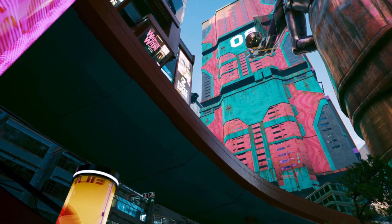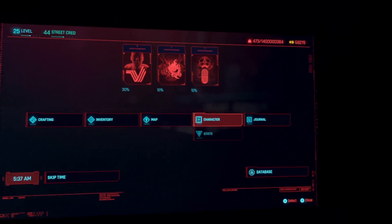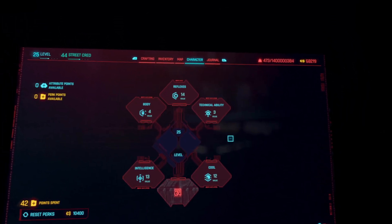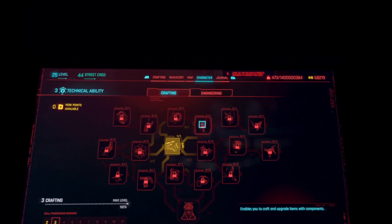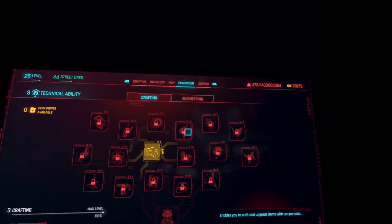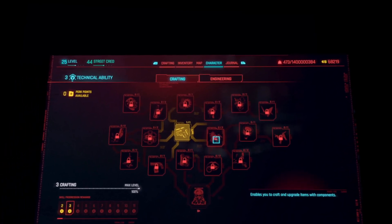Have you noticed that since the 1.63 Cyberpunk patch, if you were playing in VR with Luke Ross's REAL mod, you can no longer see the description boxes for things like your inventory items or perk descriptions and so on? They're there, but they're way up high on the screen and you can only see the bottom of the boxes, which doesn't tell you anything.